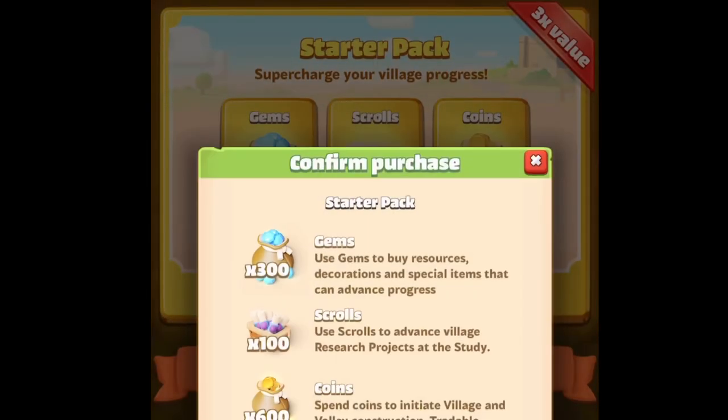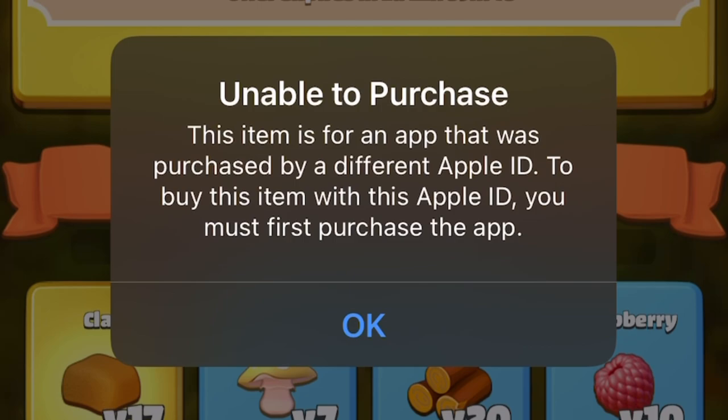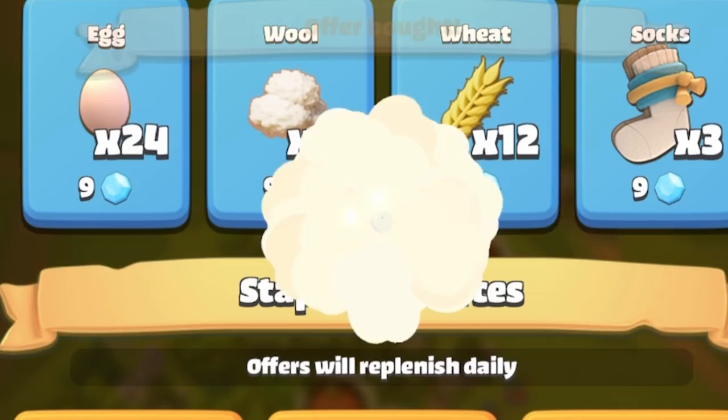If you're interested in making purchases inside the game, like the starter pack for example — which I find is a great deal — but you're on iOS and it's giving you errors about why you can't get it, simply go into the Apple ID you downloaded the game from, change those credentials to the normal ones you would typically use, and you'll be able to make those purchases.